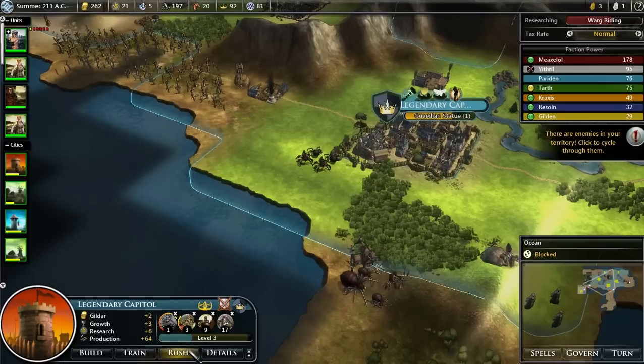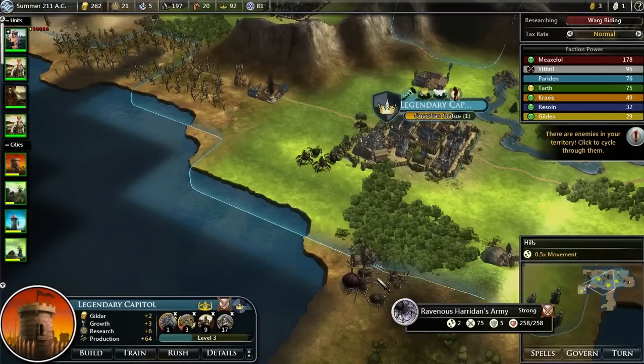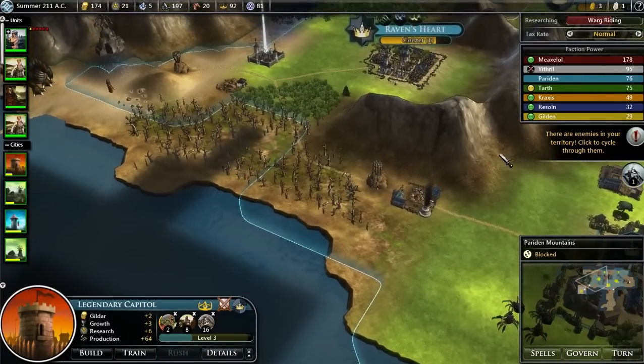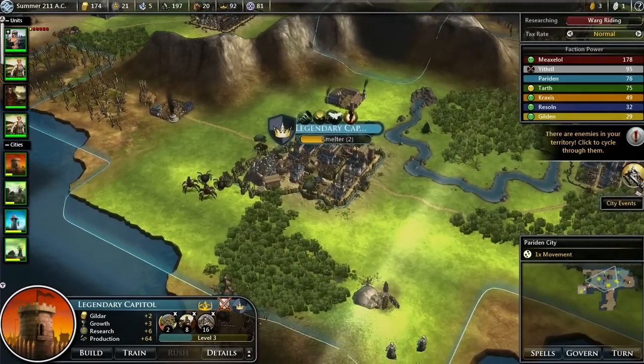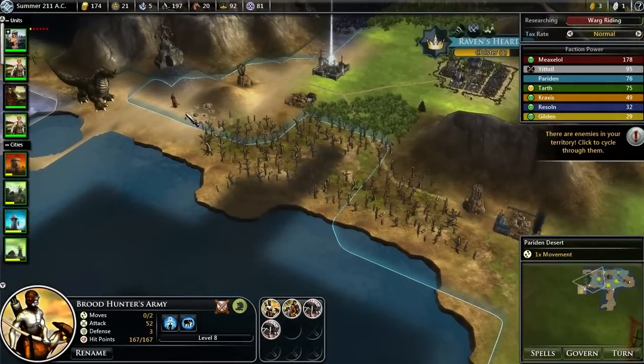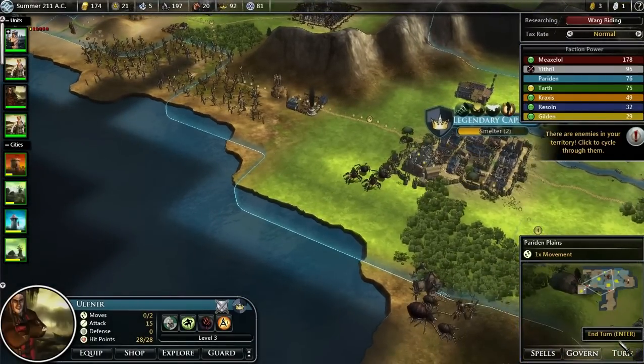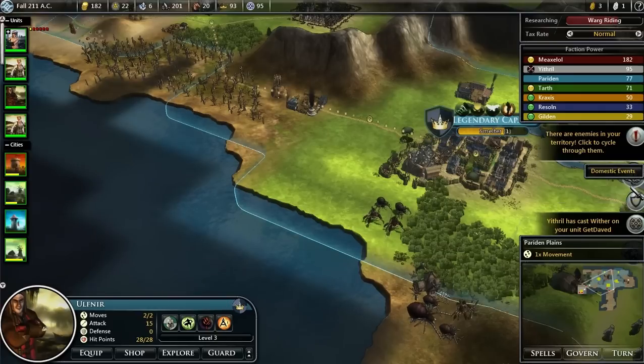We're kind of in an interesting pickle. When I build this, it's going to put the zone of control around this guy too, and then they'll start roaming. That's okay — what's the worst thing that could happen? Ithral wants to cast Wither on me again. That's okay.